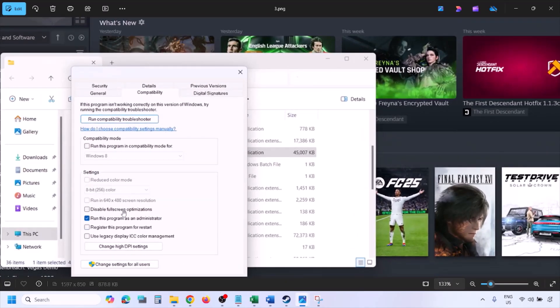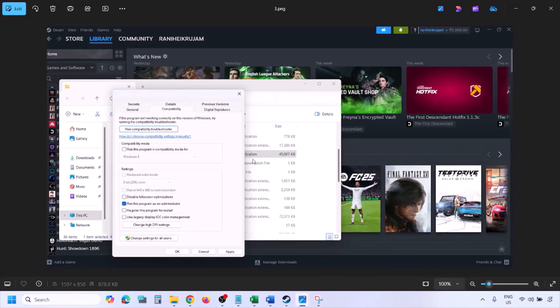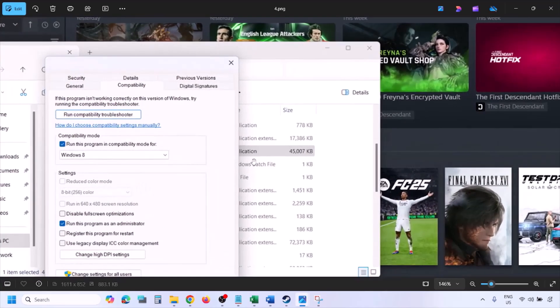Go to the Compatibility tab and put a check on the box which says 'Run this program as an administrator.' Put a check there, hit Apply, then click OK. Launch the game from the game installation folder — instead of launching from Steam, try launching from the game installation folder — and then check.